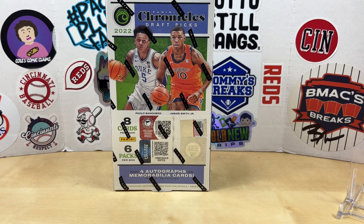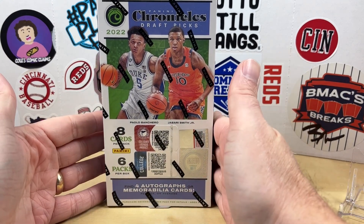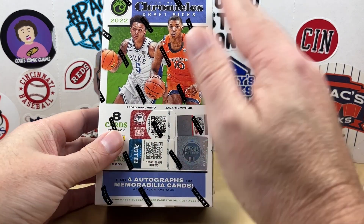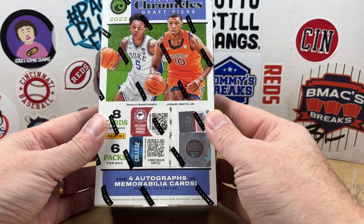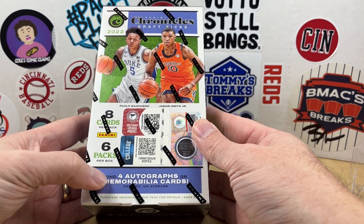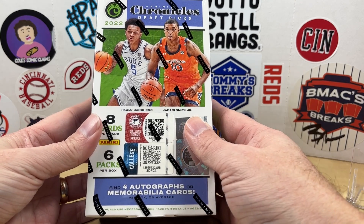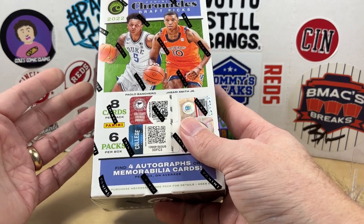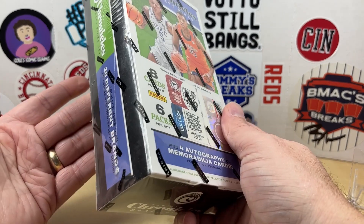Hey, what's going on everybody, welcome back to Grizzle's Cards, hope you're having a great day. Today we're going to rip this 2022 Chronicles Draft Pick hobby box — this is last year's rookie class. Got this off of Blowout for about $57 during their Black November sale, so I thought this was a pretty good buy considering we're going to find four autographs or memorabilia cards. We might get some players we've never heard of, but still it's worth a shot for $57.